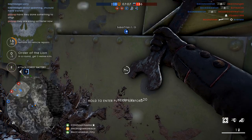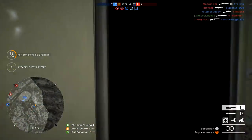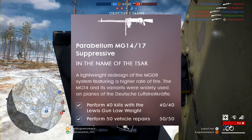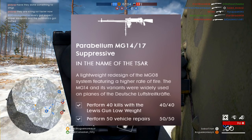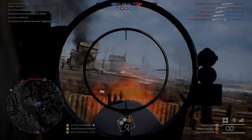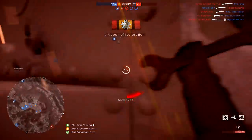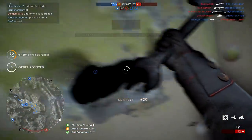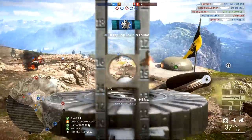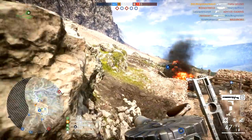Now let's move on to the Parabellum MG1417, the second weapon available for the support class in the new DLC. Starting with the easier variant to unlock — the Parabellum MG1417 Suppressive — which requires 40 kills with the Lewis Gun Low Weight and 50 vehicle repairs. The easiest way to do this is to go into a large conquest game with tanks and friends. Join a squad, get a squadmate into a tank, follow them around or ride with them, and jump out to repair them when they take damage.